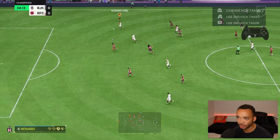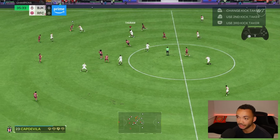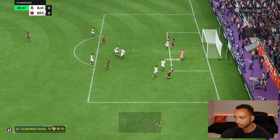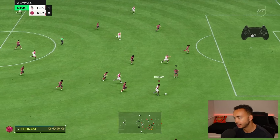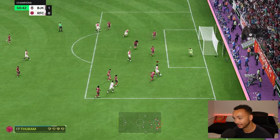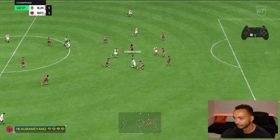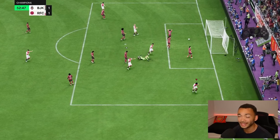Turam — nice pass through to Aubameyang inside. Finesse shot, too much on it. That was pretty easy for him. Good acceleration, good power on that shot. 1-0 on the counter. He's made a run on the outside, we find him. Great turn in the box — 1-0. Charging through, near post — 2-1. That's two in about two minutes.